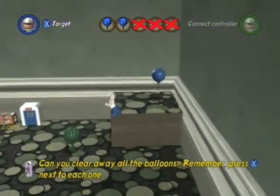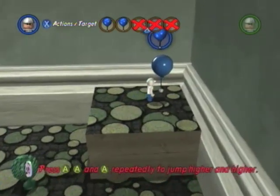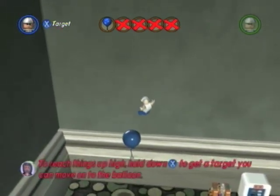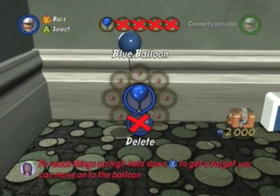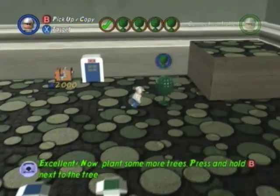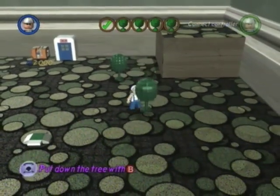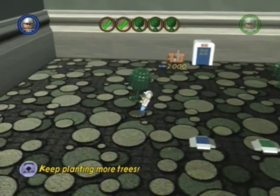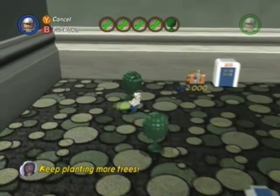The cool thing about Creator is that you can have infinite jumps, so it'll allow you to get as high as possible. For balloons that are up high, you have to hold down X and then target them with the targeting reticle to access them. Now we have to plant some trees — press and hold B right next to a tree and you've cloned it. If you've interacted with an item last, you can hold down B and whatever item you had, you'll instantly replicate.